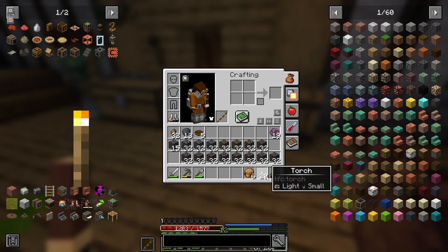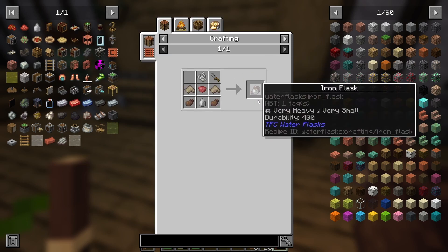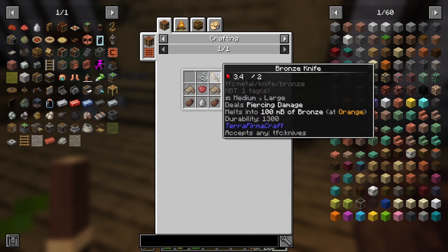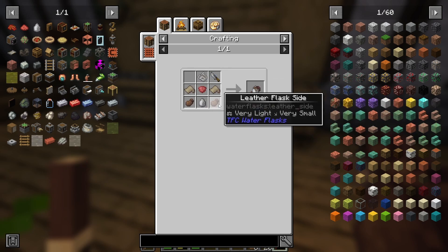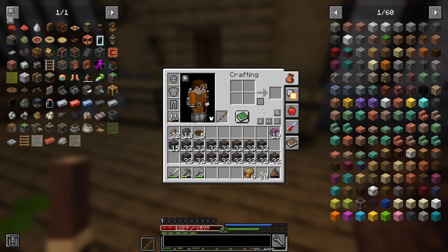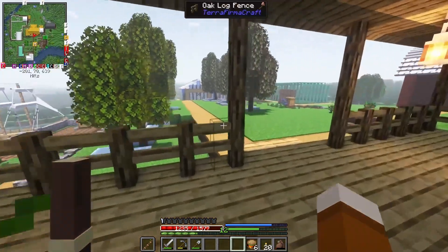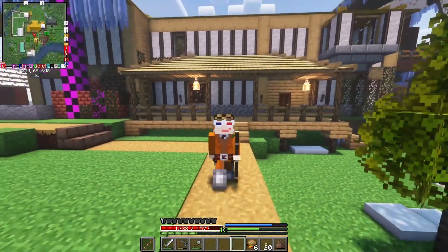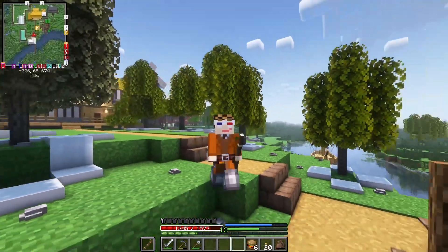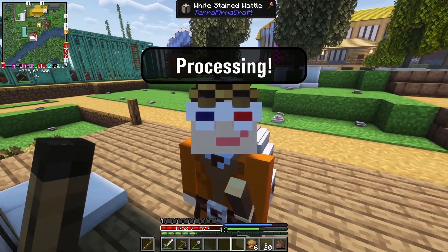My leather flask is almost broken and there is an iron flask you can make with the TFC water flasks mod, which is in this mod pack. I might have to go make an iron flask because it has 400 durability whereas the leather one has 100. If I refill this one more time it breaks and I can't use it anymore. In the meantime we're going to run back and get back to work processing gravel.